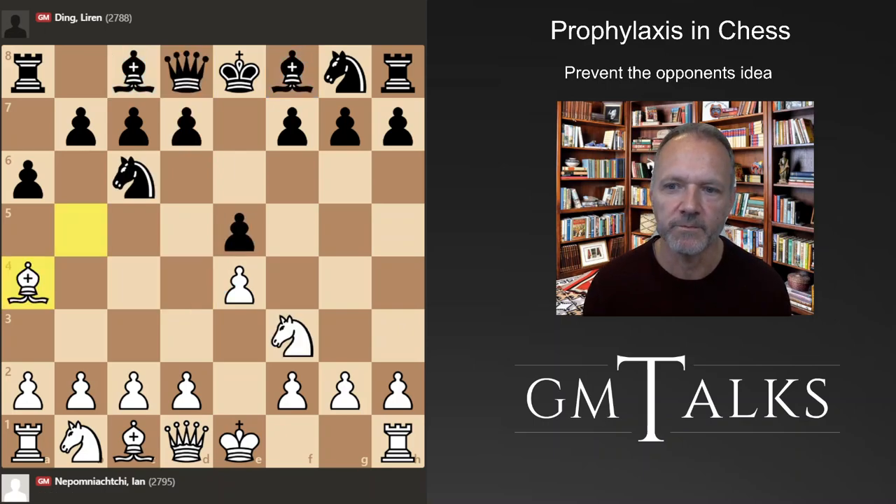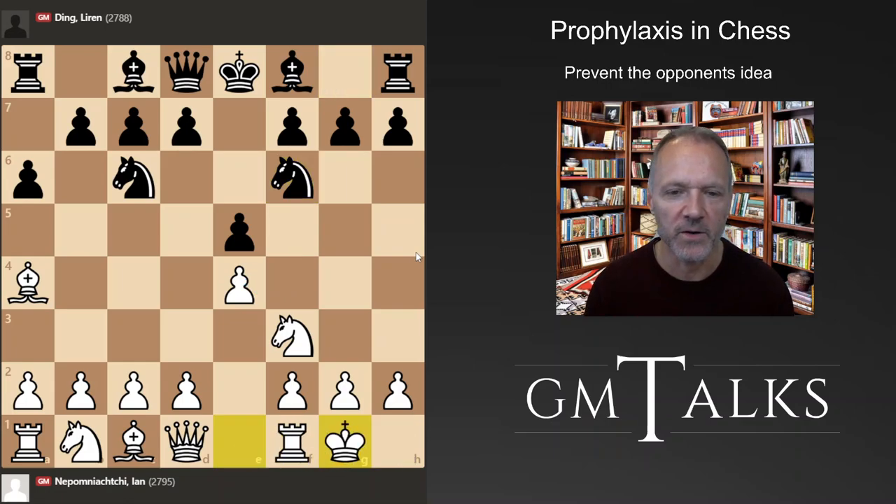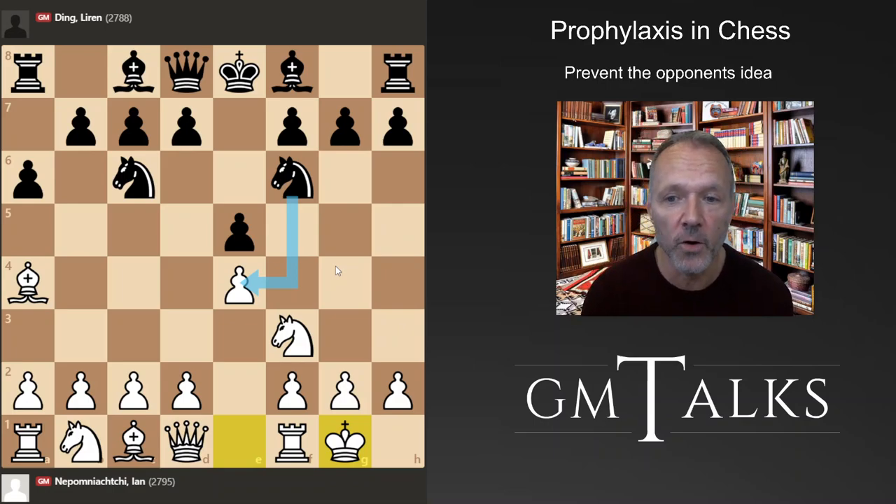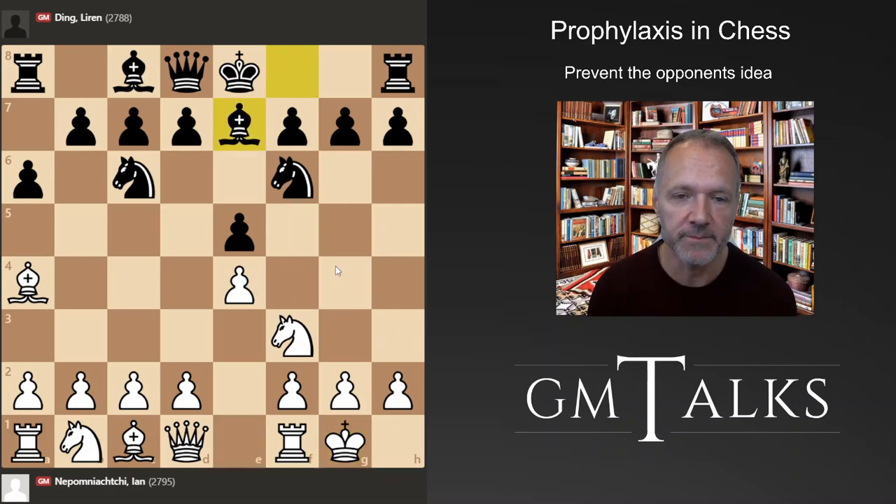The bishop pair — these two bishops — is considered an advantage. The main move is Bishop a4, just keeping the tension and pressure on. Knight here attacks this pawn, white ignores it. All this is well-known opening theory. Black can take it — that is the Open Spanish, this is the Ruy Lopez opening. Instead, Bishop e7 is also considered a good main move.